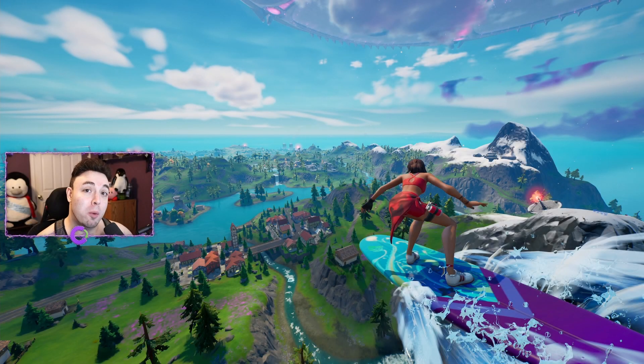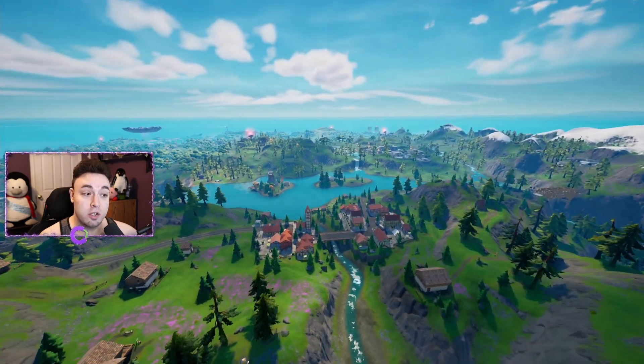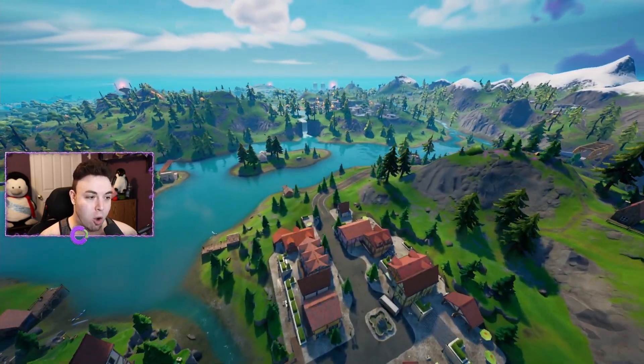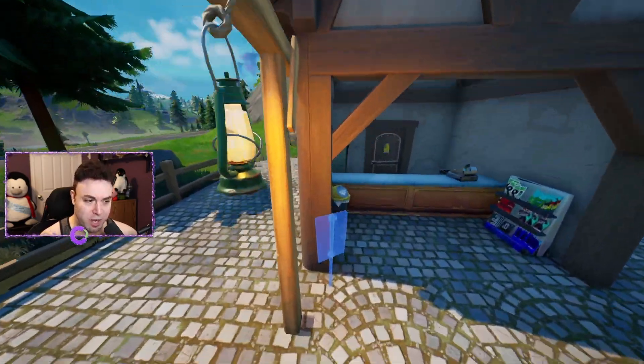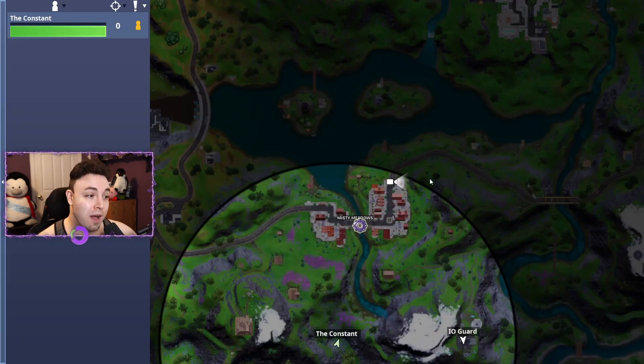We're in replay mode because it's the quickest and easiest way for me to show you guys all these missing person sign locations. For the first sign location, we're gonna start to the northeast side of Misty Meadows. If we head down here over to this little shack at the beginning of Misty Meadows, we're gonna find our first sign behind this light post right over here. This is sign number one, and you can find it on the northeast side of Misty Meadows.